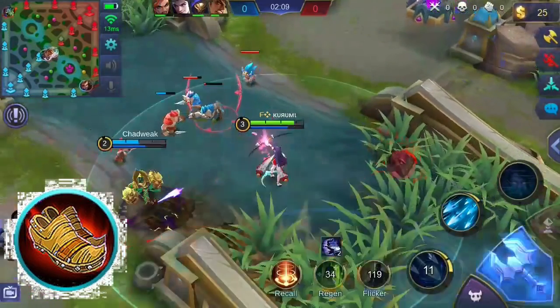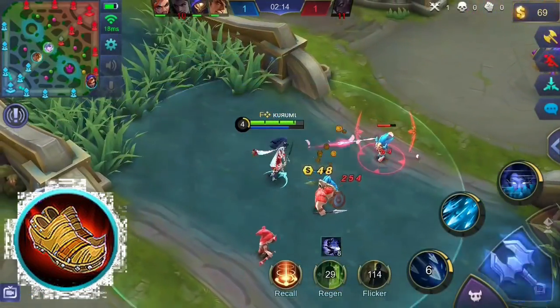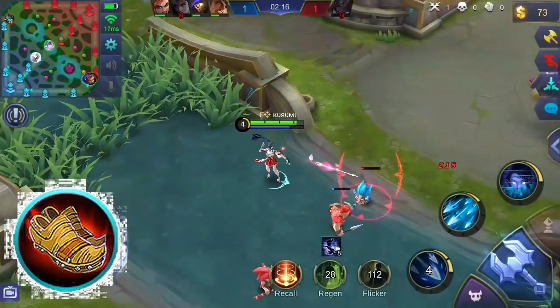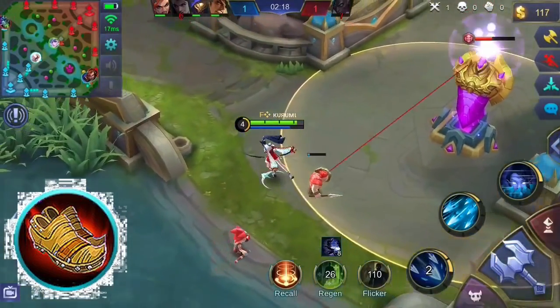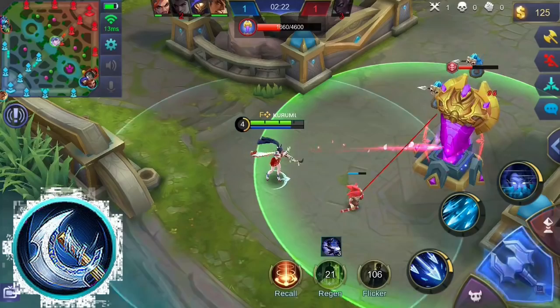Swift Boots grants her additional attack speed and movement speed. Having additional attack speed will make Mia attack more, letting you deal lots of attacks especially during team fights. Buying attack items such as Berserker's Fury can boost your damage effectively.